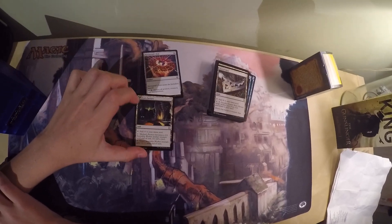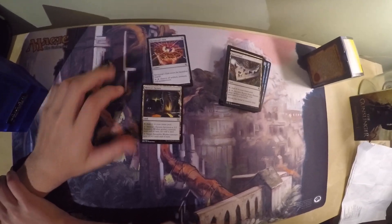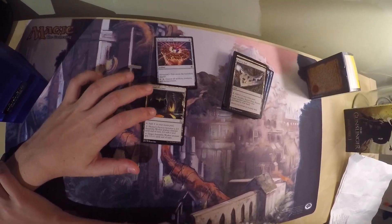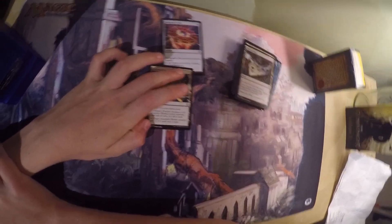Mishra's Factory is a land that taps for a colorless mana. Pay 1: it becomes a 2/2 Assembly-Worker artifact creature until end of turn — it's still a land. Tap: target Assembly-Worker creature gets +1/+1 until end of turn.